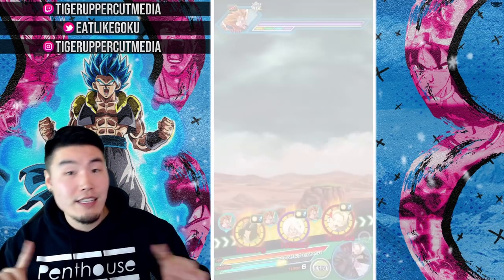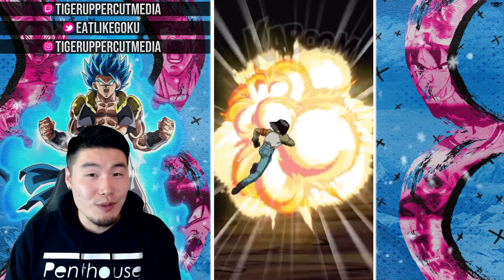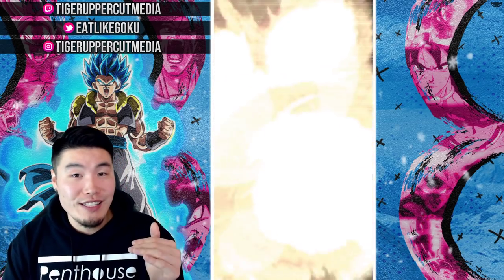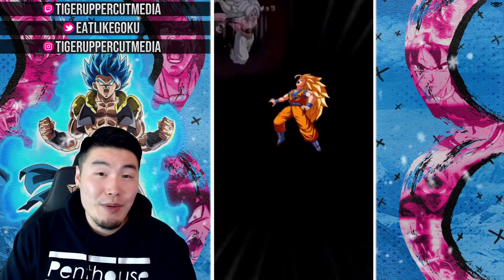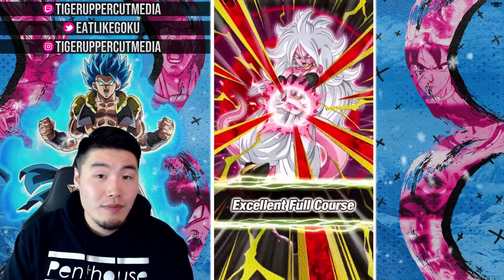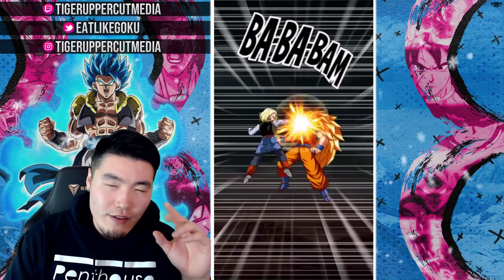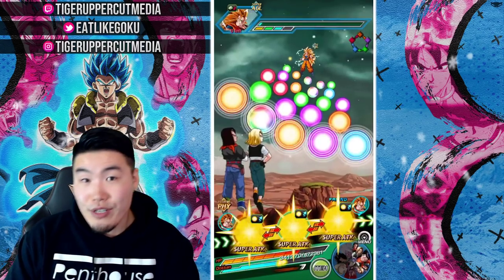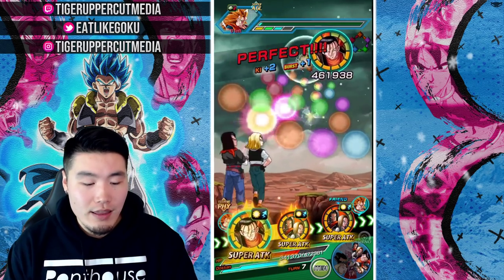I do think he might be the second best EZA in the game too. My current list goes Fizz Vegito Blue and then Super 17. Fizz Vegito Blue is still up there because his damage is just so crazy, and he doesn't take damage from normal attacks, so he's got the tanking down too. But super attacks can still punish him, especially on Extreme Super Battle Road. Whereas Super 17's damage reduction doesn't discriminate between normal attacks and super attacks — you're always getting that 70% reduction. So tanking-wise, I do trust 17 a bit more than Fizz Vegito Blue.